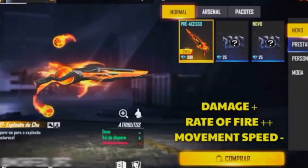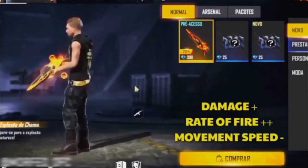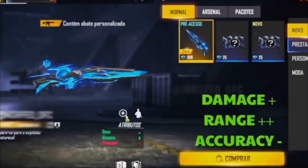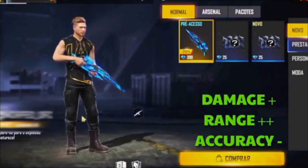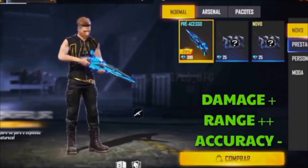The damage and rate. The same color, the two. The blue color, the damage, double range, accuracy — the three together in a lovely super.